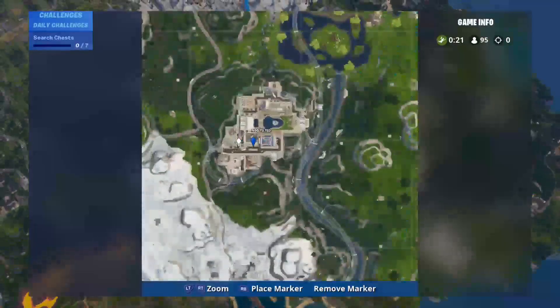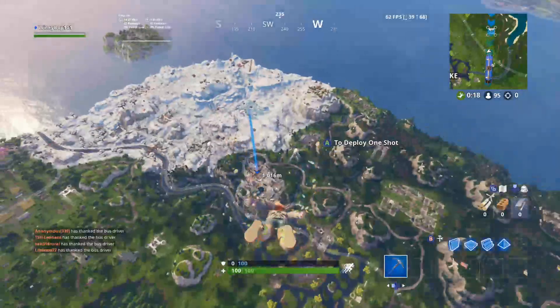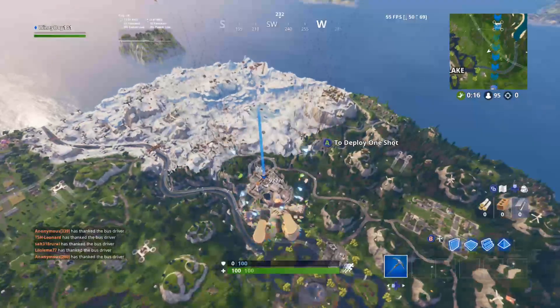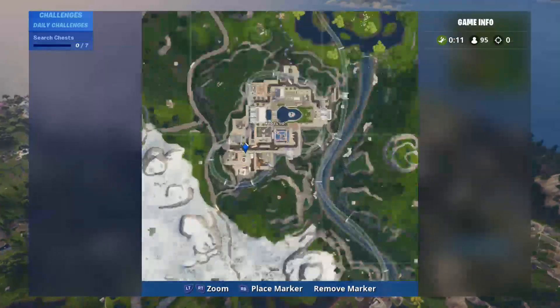Hey guys, back with another video. Today we are going to Neo Tilted for the new Fortbit — Fortbit 51 — and you will need the Cluckstroke emote.